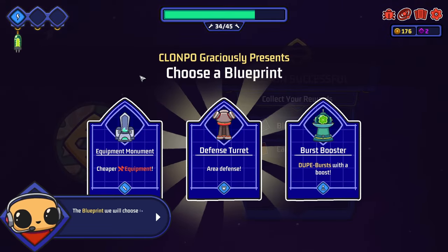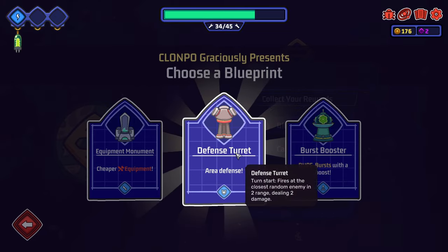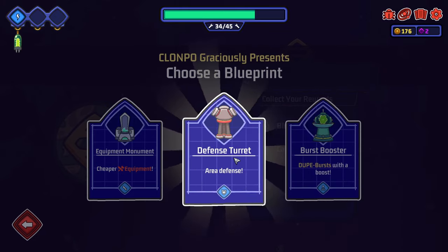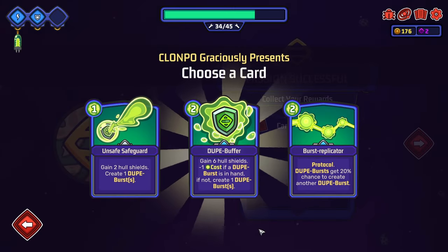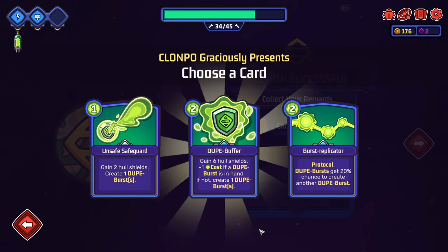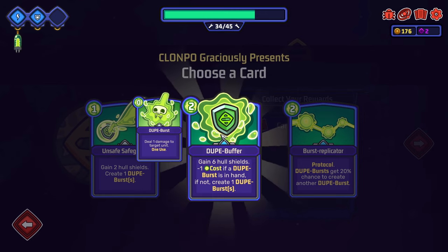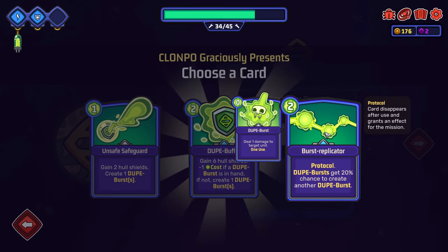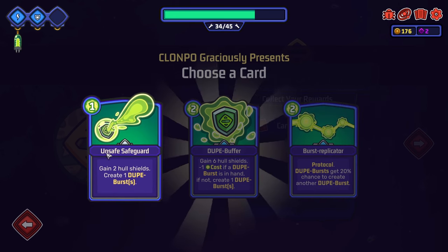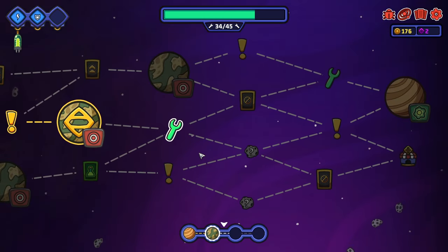We leave the clones on the planet and get our rewards: gold, a credit, and a blueprint. The blueprint we choose will be available as a building choice for the rest of our run. Options are: cheaper equipment, a defence turret, or a burst booster. We always take a defence turret. For cards, there's a dupe buffer: gain six hull shields, minus one cost if a dupe burst is in hand; if not, create one dupe burst, and a dupe burst deals one damage to a target unit. We go for the dupe buffer for shielding.